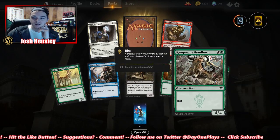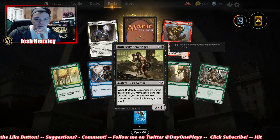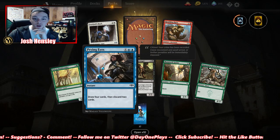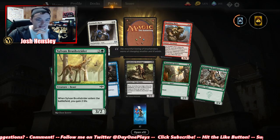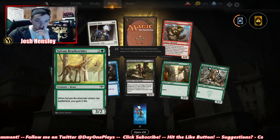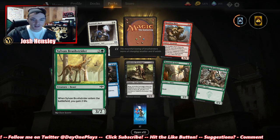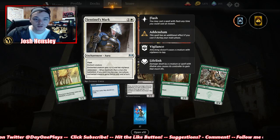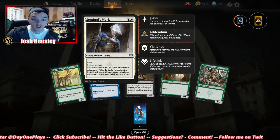Mammoth Spider, Rampaging Redhorn, Undercity Scavenger — looks pretty solid. Crying Eyes: draw four, discard two for six — eh. Sylvan Bush Strider: when it enters, gain two life. Set no mark: enchanted creature has flash, gets +1/+1, has vigilance. Addendum — the spell has an additional effect if cast during your main phase: enchanted creature gains lifelink until end of turn.